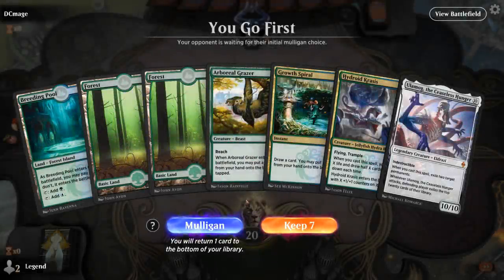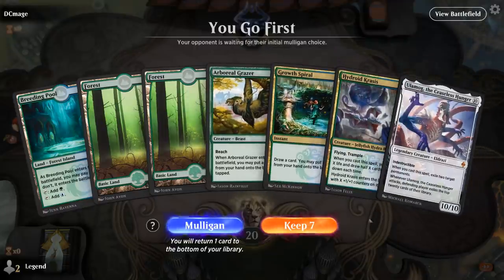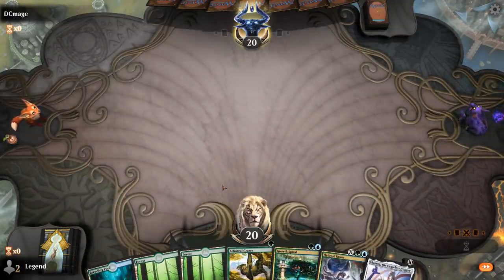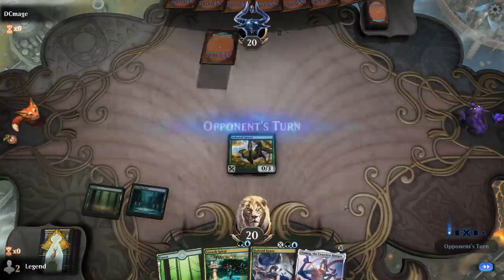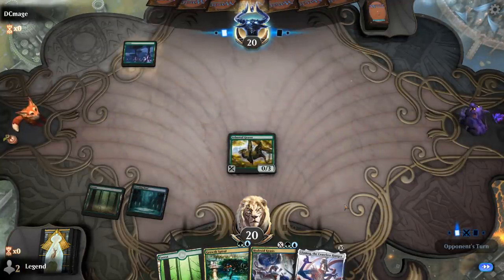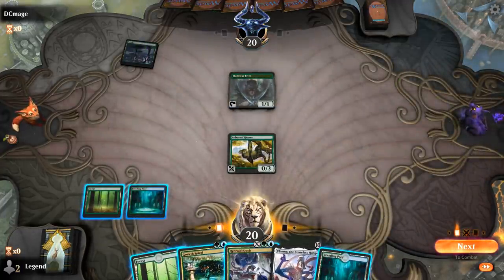Alright, we're on the play. Our hand's missing maybe a mana doubling effect or another ramp card, but I don't think we can mulligan. We can always play small Hydroid Krasis just to draw a card or two, and we've got a pretty good start with Grazer and Spiral. The ideal sequence is drawing a land and then Migration Path.